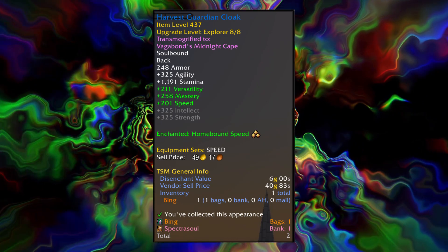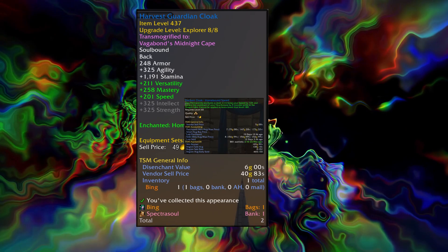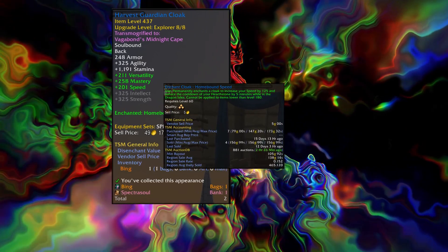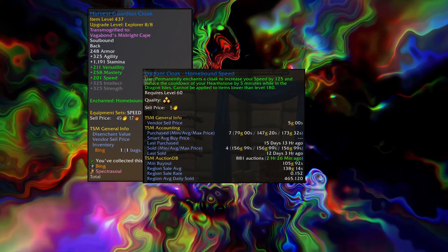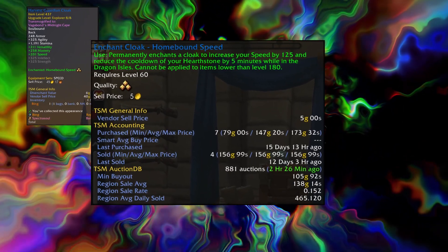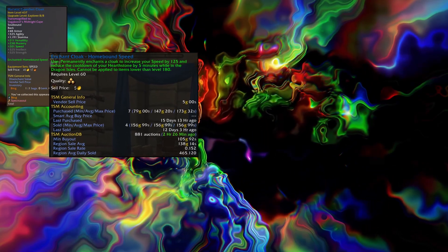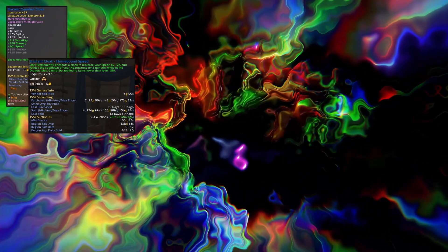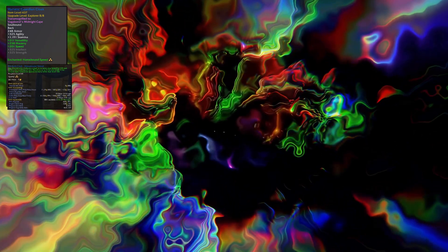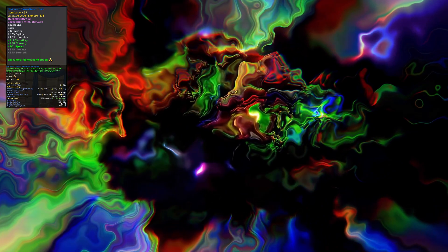Remembering the ideal stats you want on gear are speed and crit, and as you can see by my cloak, this is one of the items I still need to replace. Finding items with both speed and crit needs a lot of luck or gold, if you find one on the auction house and are prepared to pay that amount. Despite my cloak not having any crit on it, it's still free and usable until I am able to replace it with something better, but using the enchant does help also.